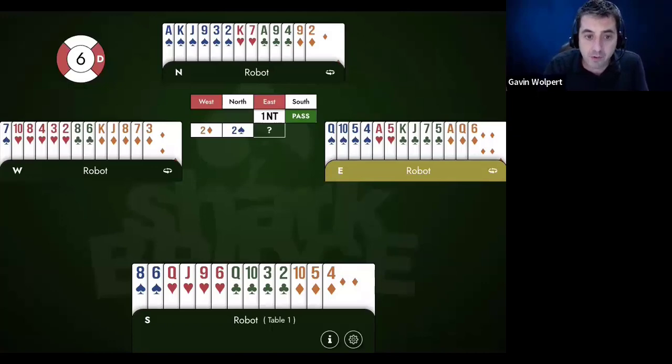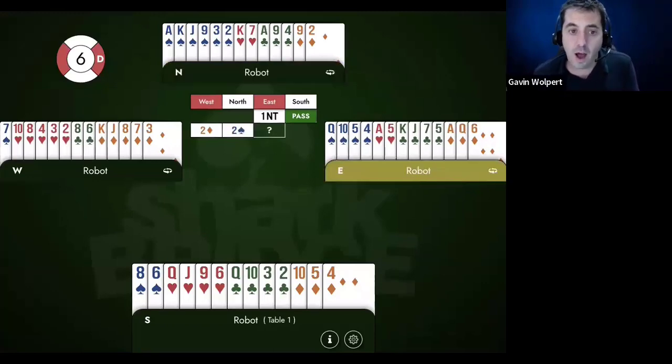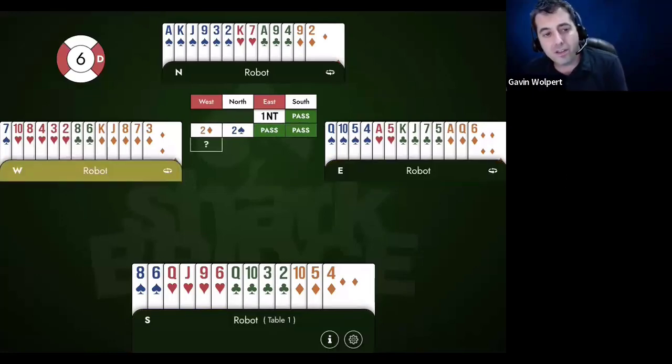Two spades is just natural spades; it has nothing to do with the minor. If you wanted to bid Michaels, you could bid two hearts — that would be Michaels for sure. The no-trump bidder pretty much never bids again in this spot because their partner could have zero. You can't commit to the three level or two no-trump with the East hand — it's too much. The one no-trump bidder is just going to pass. And now, when you see the West hand, what you'd really like to do is come back and bid your diamonds. You don't want to defend two spades when you probably have an eight-card fit and half the deck.